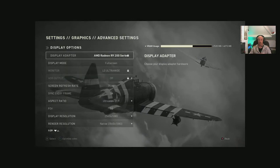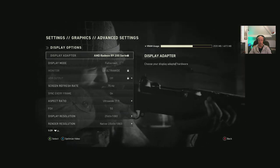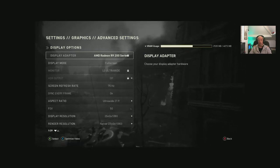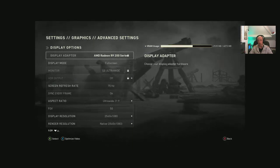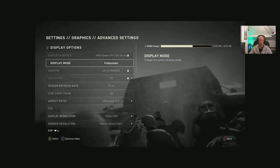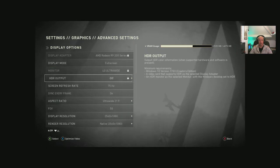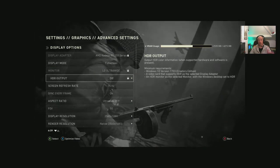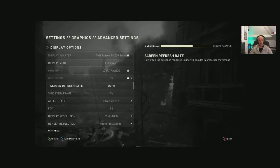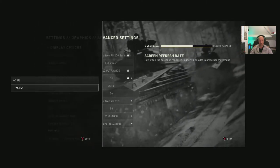I'm running a Sapphire R9 290X, approximately equivalent to an RX 580 but with four gigabytes rather than eight gigabytes of VRAM, and a slightly slower core clock of 1250 MHz. HDR output is off on this monitor but it does enable on the 4K TV. Screen refresh rate: this monitor is overclocked to 75Hz; you guys with 144Hz or 120Hz monitors can go for it — you do get options to switch between them.